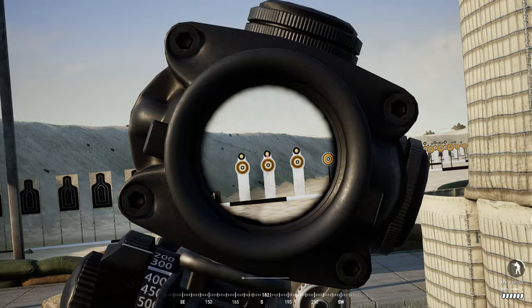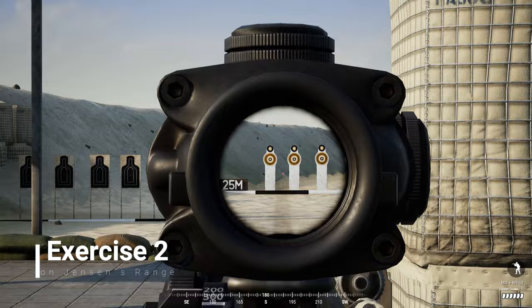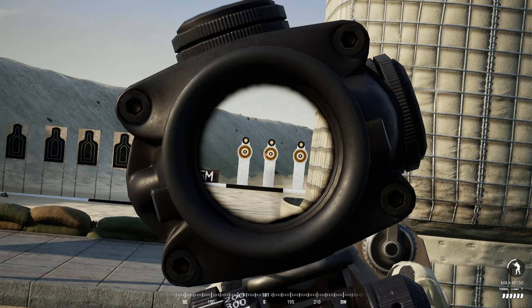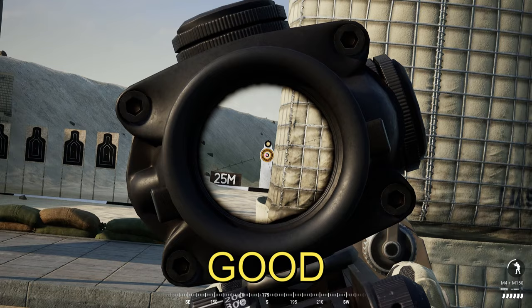Now we're going to practice doing good leans. We're going to try to hit this left target. This is a good lean where you can only see the intended target, and this is a bad lean — if you can see more than the target you want to shoot at, then it's a bad lean; you're overextending. So go around and practice on Jensen's range lineup targets and try to get a good lean.